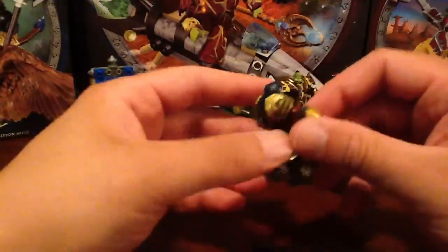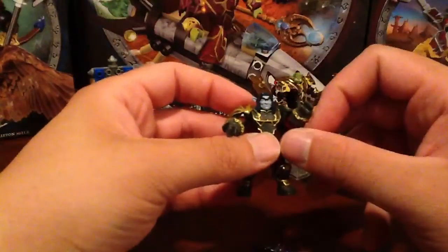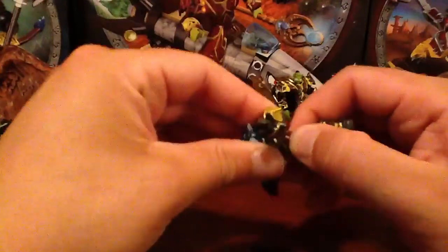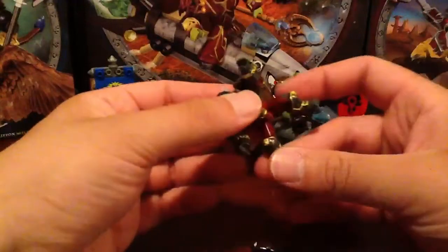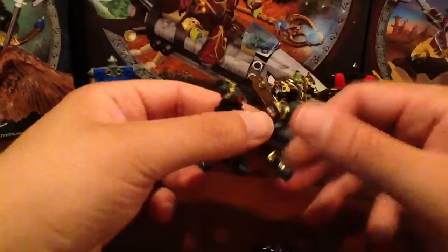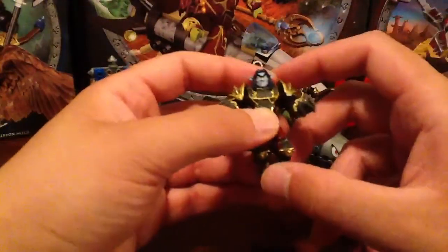Now speaking of the figure, the articulation on this guy — he does have a ball joint in the arm shoulder area, a pivot right in the elbow, 360 on the wrist. He has waist articulation, mine's really tight which is great. He does have ball joints in the legs, you can get those in some pretty good poses. And he does have a hinge right at the knee. No ankle articulation, but it's not a big deal. These things have a great amount of articulation, better than a Lego figure for sure.